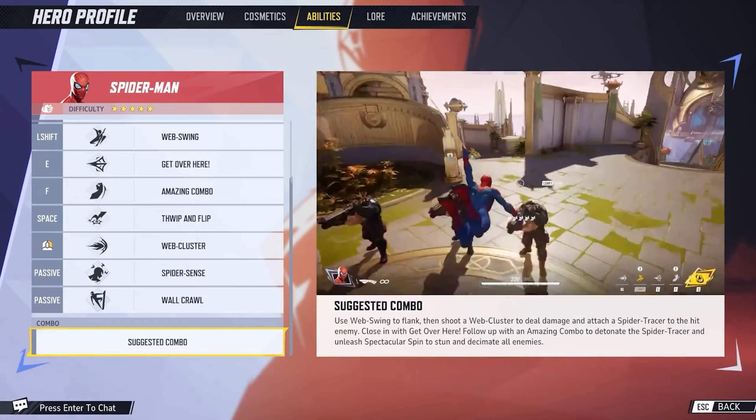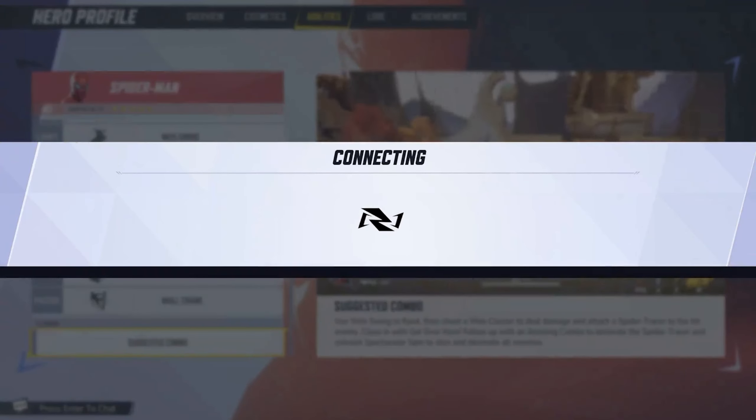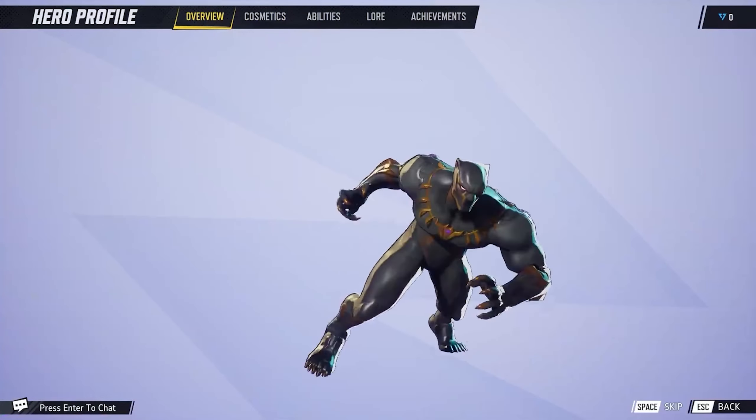So we're going to web swing to flank, then web cluster from the air, pulling towards us. There's something going on with the server in this footage. Anyway, onto the next character: Black Panther.